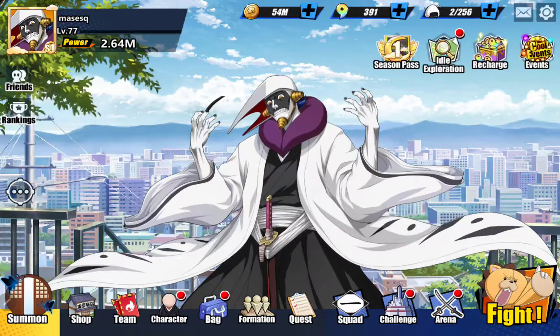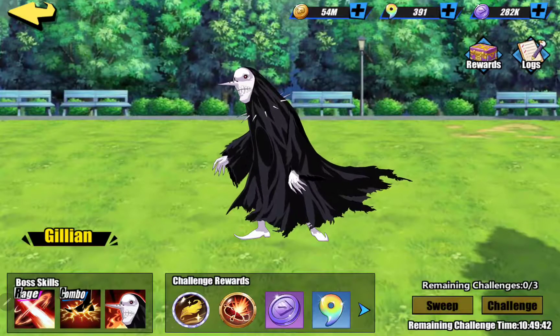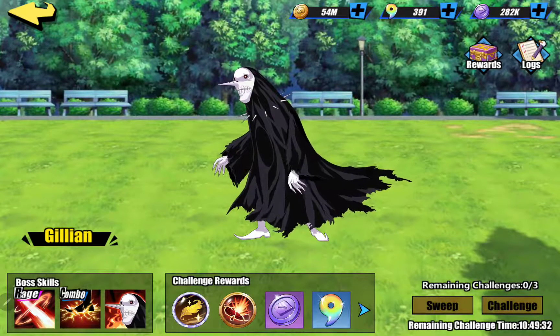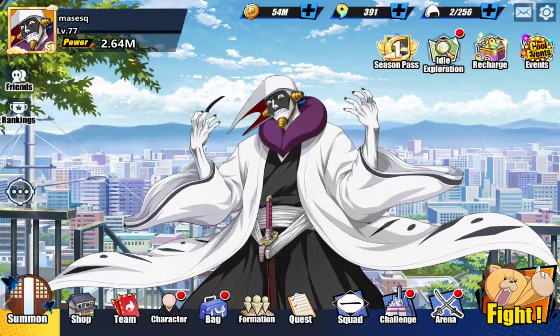Good day, this is Mass X again, bringing in another Bleach Immortal Souls video. Today I'm going to go over the boss battle team I use, as requested. This team works really effectively in Karakura Town when that event comes up. Under Squad > Boss, each day you can fight the Gillian. It's worth doing every day and worth trying to maximize your attack, because the higher you get, the more rewards you get.